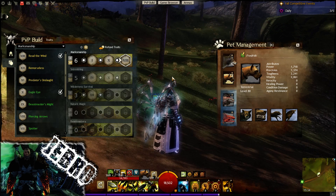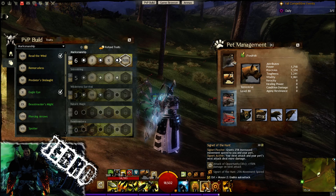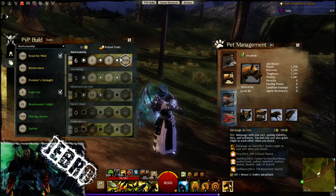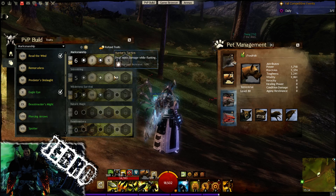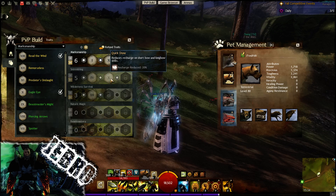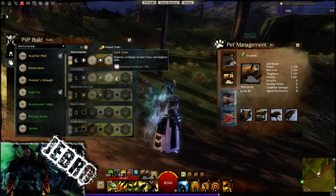And with both weapon sets you can do a lot of damage. Things like Maul are really, really high damage abilities — if you can combo them up with things like Signet of the Wild, Signet of the Hunt, and even Rampage as One, even better — it's going to give you some extra fury and also some stability, which is quite nice. Going for Quick Draw: reduce recharge on shortbow and longbow skills. Recharge is less — that's quite obvious.